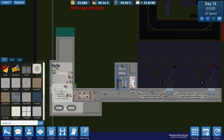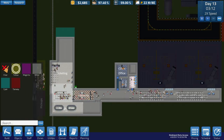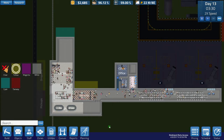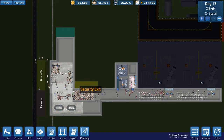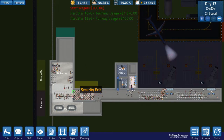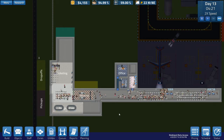Step two is going to be to add on to the security area. I should do that now — I want to take these out because they're no longer appropriate for a security area. So I'm just going to go ahead and put two new ID stands in there. In the future, I'll just build walls and only have enough space for the number of ID stands that I need.